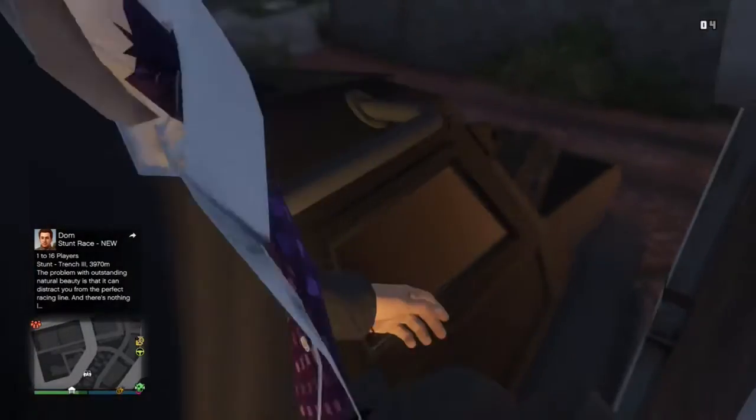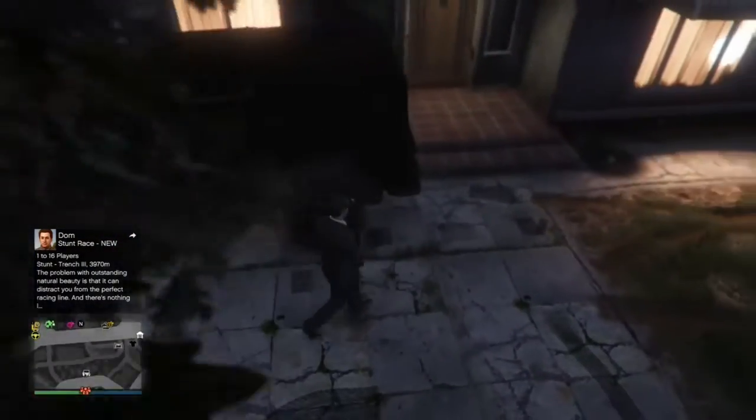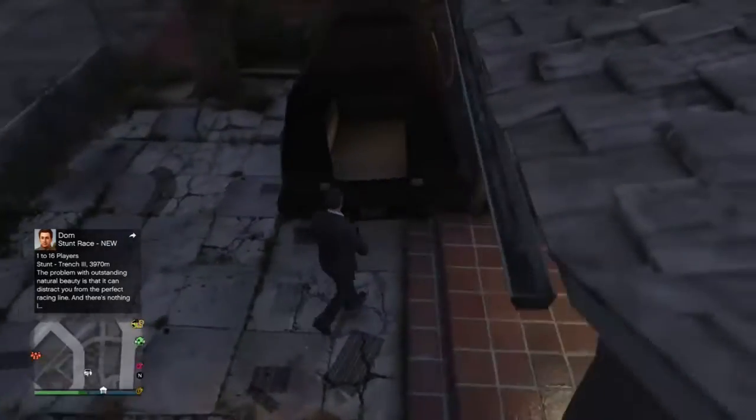If the back door is not off, you can't get in. You just want to climb through the back door, climb up, pull out a gun, look straight down, walk towards the wall, and just keep walking until you end up reaching in there — or until you fall, then just do it again.